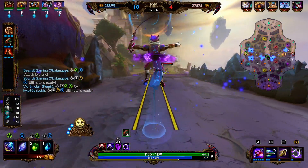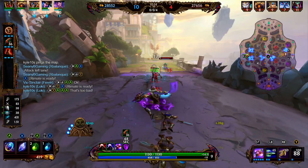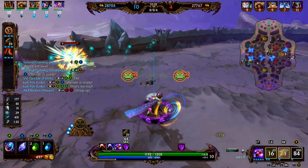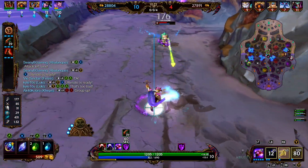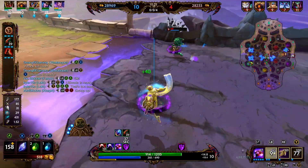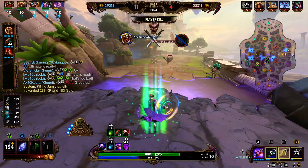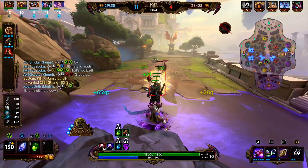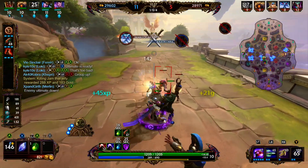We're kind of organizing an attack over on the left. Medusa dashes in — this is a great fight for us. We use our beads, hit her with some basics, and we're able to get the pick onto Medusa. We go ahead and deactivate our one and start clearing the minion wave.